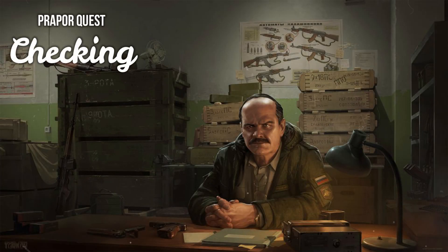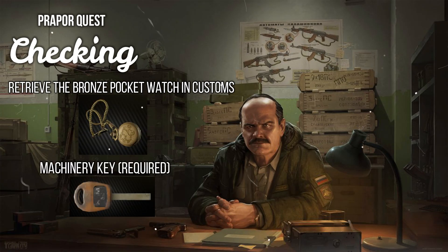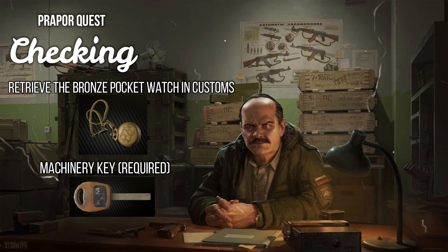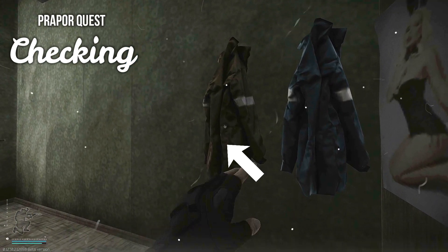For the task Checking, Prapor asks you to retrieve a pocket watch from Customs. To complete this task you will need the Machinery Key. The Machinery Key can be found in room 205 of the three-story dorms building on Customs. The key spawns in the left jacket of this room.